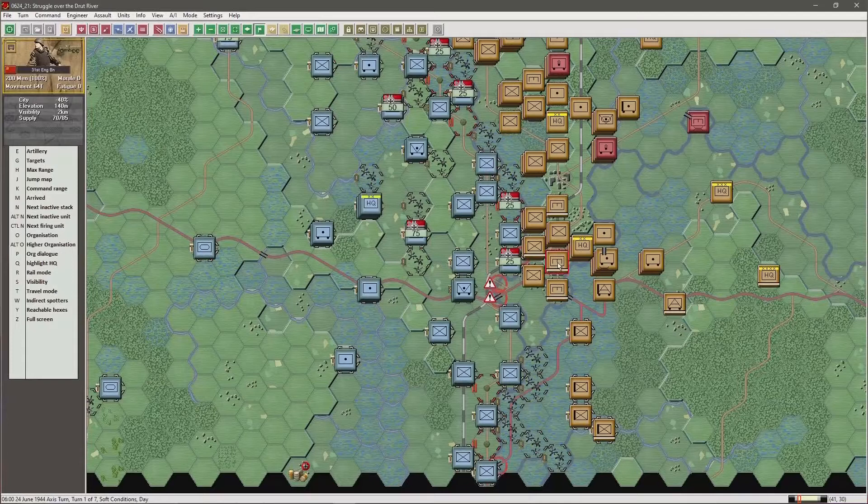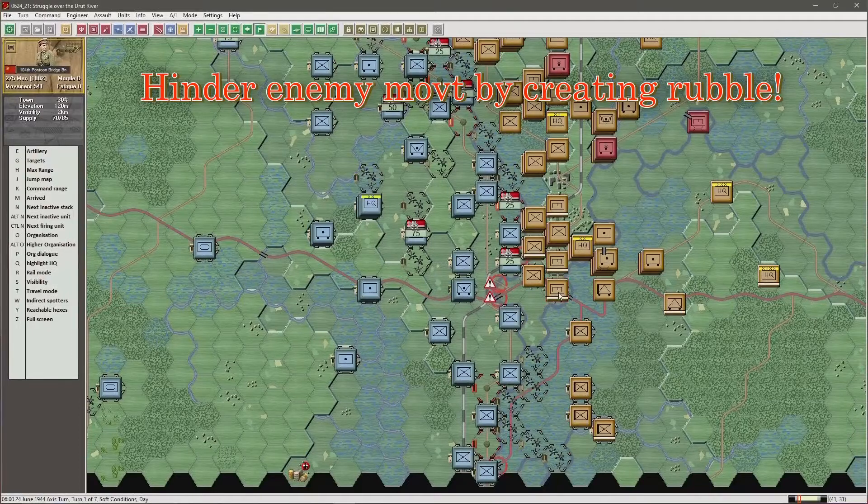As the defender we want to try and make movement as difficult as possible for our opposition. One of the really good ways of doing this, especially in this narrow frontage, is to turn these hexes into rubble. Rubble triples the movement cost, so that will be another of our tactics to try and slow down the Soviet advance.